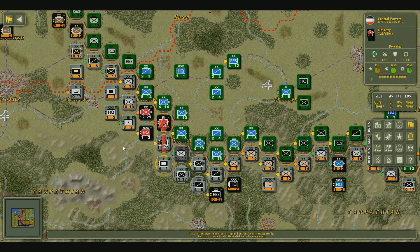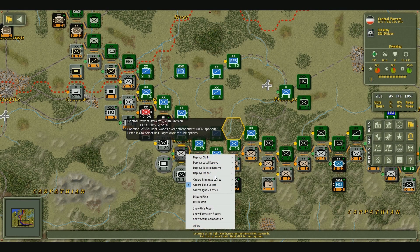The game itself has a variety of different deploy options for your men. If we right-click on a regular infantry unit, we can see that we've got the option to dig in, and of course the options for tactical reserve and local reserve. Local reserve means that the unit with this deployment will try to move one hex closer to each battle during the enemy's turn that's in its movement range.